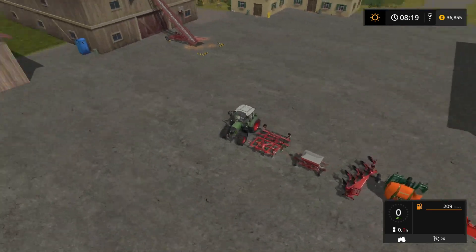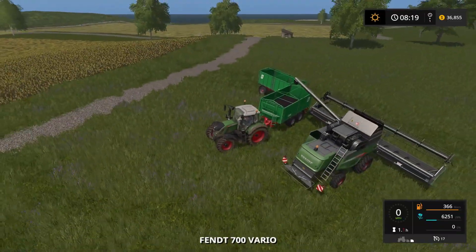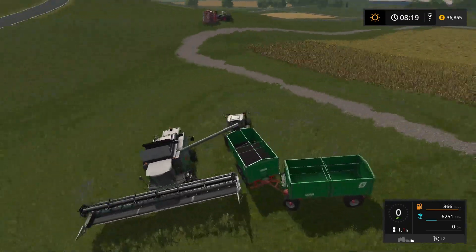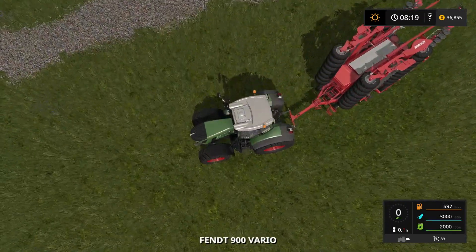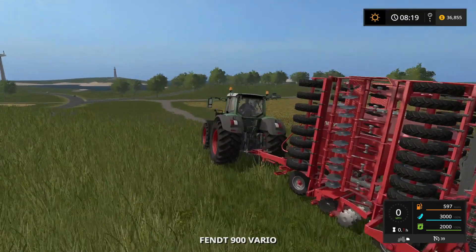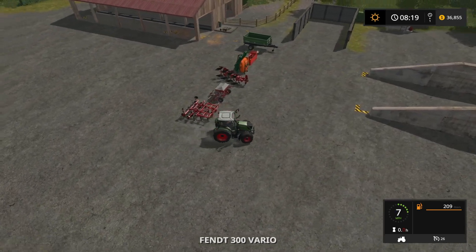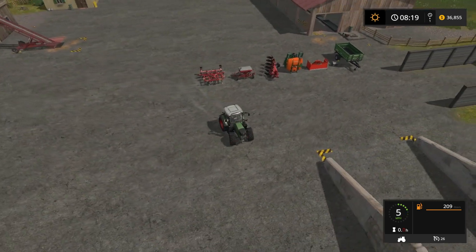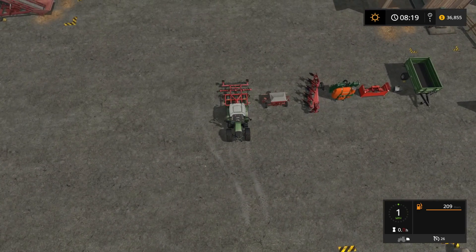We're going to get rid of — let's see — I think we bought a big planter, didn't we? Yes, we did. There it is. It's on this tractor. So we've got a big planter. We don't really need a cultivator right now. We're not going to get right into corn, so we're going to get rid of these. I'm going to get rid of the cultivator and this planter.